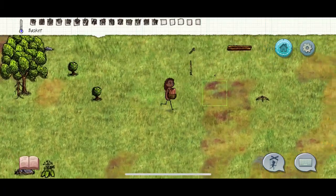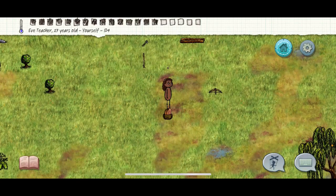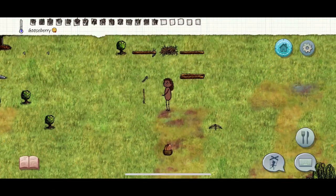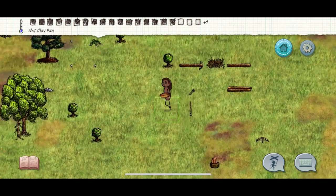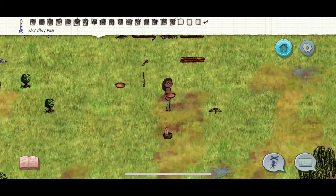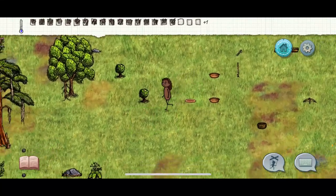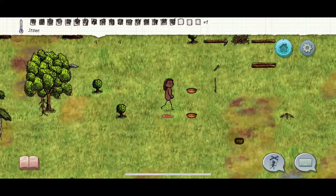To check your age, just highlight your character. Most of this game is about highlighting. A lot of people aren't used to the mechanics, but once you get used to highlighting your character or items you'll see it turns green for a little bit. I'm only 27 so I'm doing pretty good for starting out.